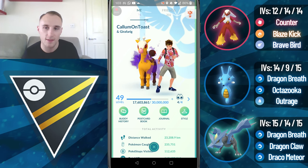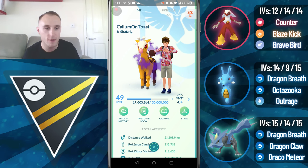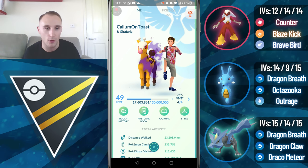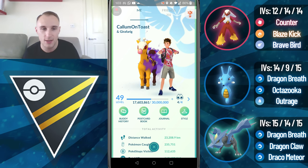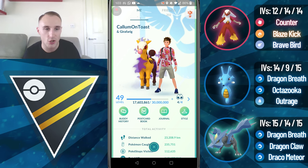So for the rest of the team, I'm running Blaziken in the lead and Kingdra as the safe swap. I would have preferred to try out Palkia just because it's a bit more unique, but unfortunately I don't have any below 2500 CP so that wasn't an option for me. But with that being said, let's get into the question of the day.